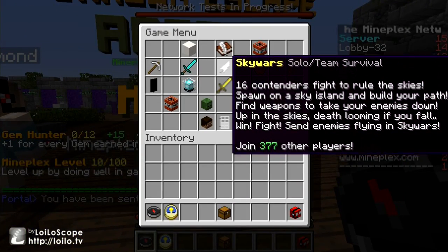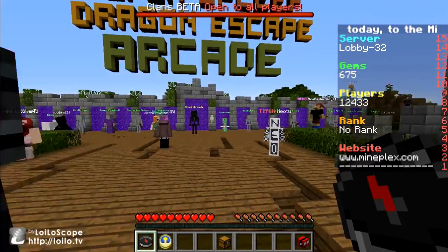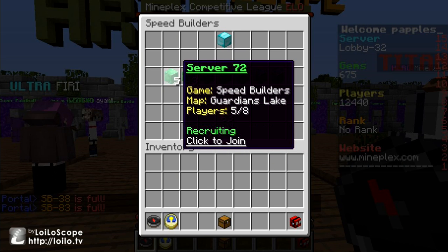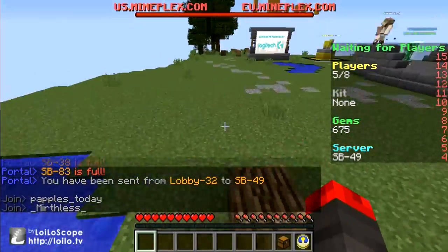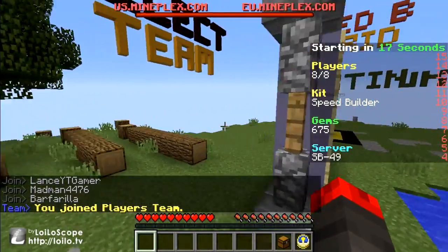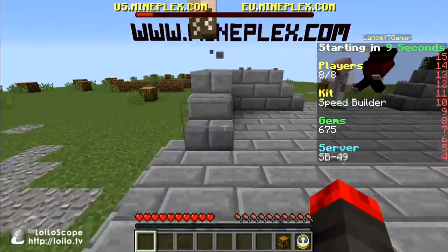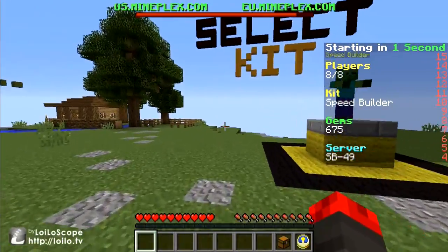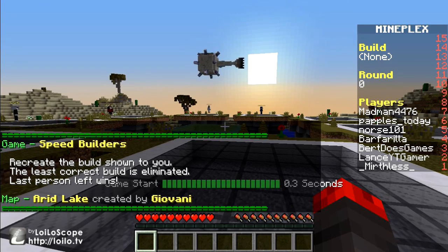Okay, what's one next? We'll try Speed Builders — that one's pretty fun. I gotta wait — here we go. I don't know how many people could be on a team. Oh, eight people could be on a team. What is this? I've never seen this before — that's kinda cool. So in this one it basically gives you a thing to build and then you build it. You get all the materials and that's that.